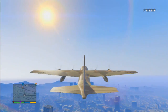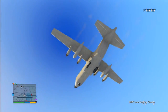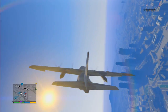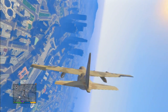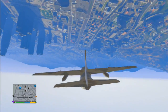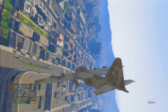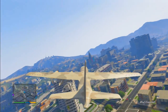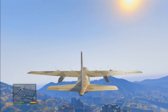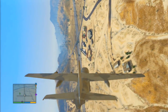Honestly there's nothing special about the Titan itself — the only good thing about stealing it is the challenge, because it doesn't have any weapons and it's not very maneuverable. This was purely for the challenge. As you can see, that was actually a close call — I was trying to do the same thing the stunt plane does, flying upside down, which is not a good idea with the Titan.